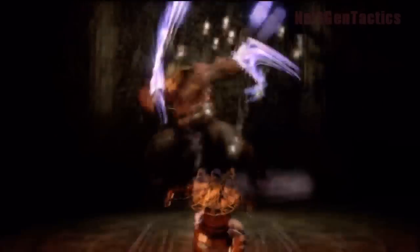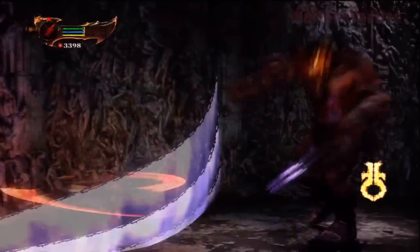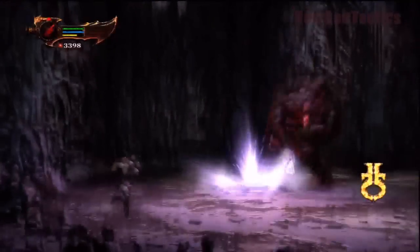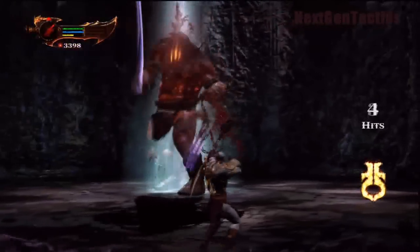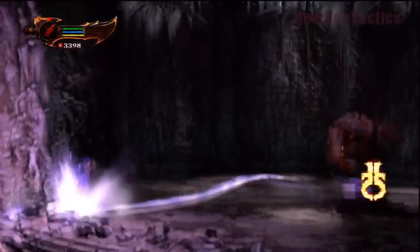He attempts to steal our soul — just tap L1 and R1 to get out of it. Now he's going to do a series of attacks. It's basically a one-two attack, and you can avoid it. You don't even have to dodge; you can just sort of run around and avoid them.